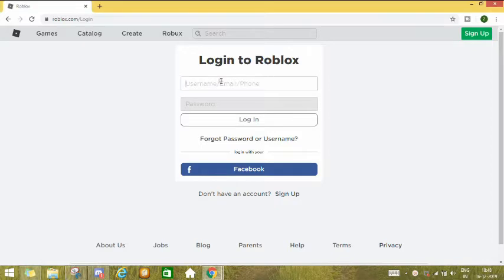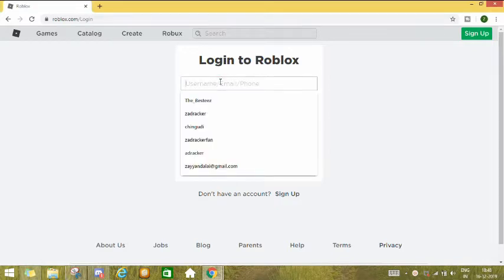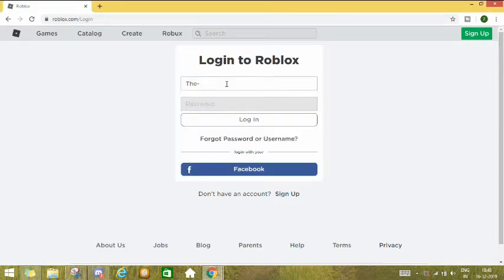Let's start with the video. So email, I'll just do it with underscore besties, password is — so my password is this. I'm going to log in. Now that I've logged in, I need to download Roblox. So I'm going to teach you that.